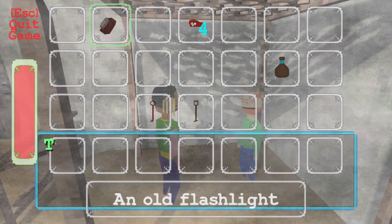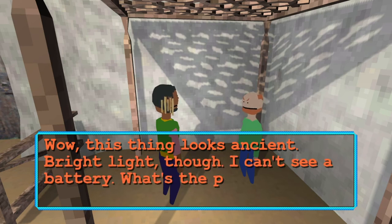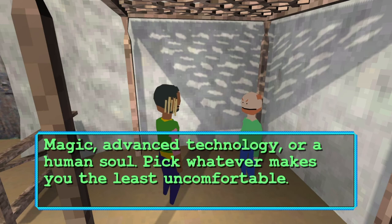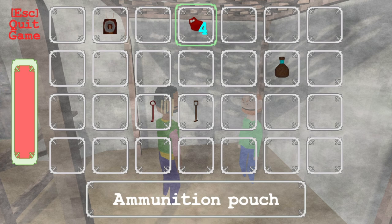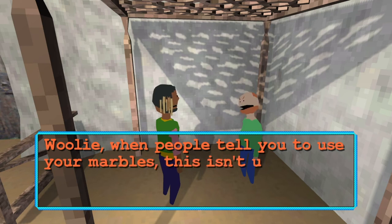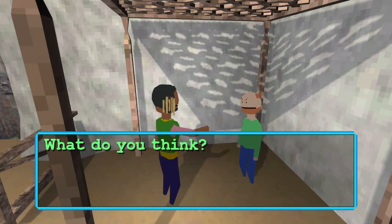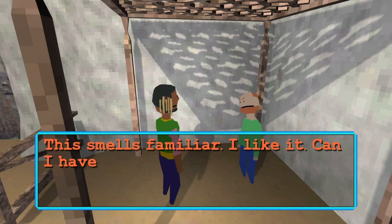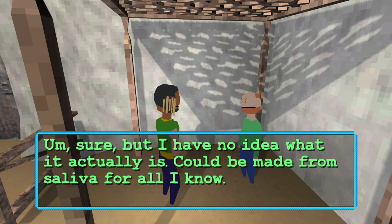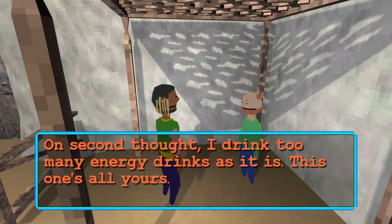Is this where I can... Take a look at this — wow, this thing looks ancient. Bright light, though. I can't see a battery — what's the power source? Magic? Advanced technology? Or a human soul? Pick whatever makes you the least uncomfortable. Check this out. Wooly, when people tell you to use your marbles, this isn't usually what they mean. This smell's familiar — I like it. Can I have some? Sure, but I have no idea what it actually is. Could be made from saliva for all I know. On second thought, I drink too many energy drinks as it is — this one's all yours.